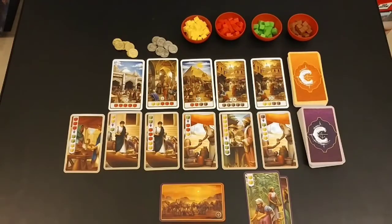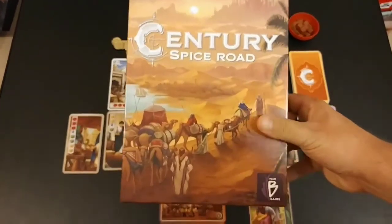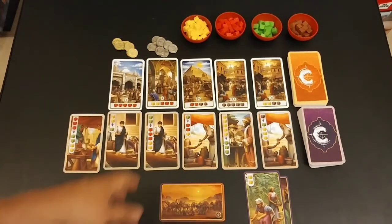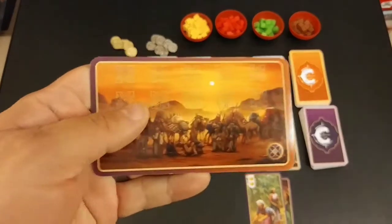Okay, so this is Century Spice Road, this is by Plan B Games. I don't see any awards on here but I would not be surprised if some did come up in the near future. In Century Spice Road you are trading spices — each of these cubes represents a different spice. The yellow is turmeric, the red is saffron, the green is cardamom, and the brown is cinnamon. But whenever we play it's just yellow, red, green, brown — doesn't really make a difference. Everyone will start with one of these caravan cards.